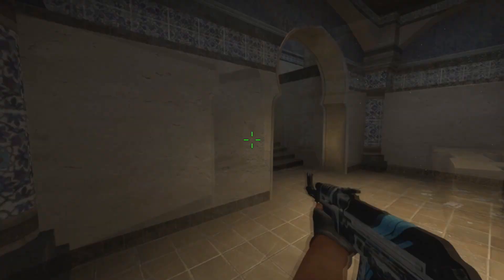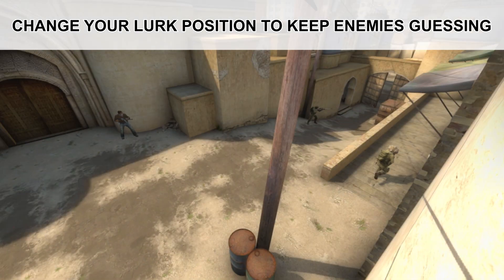Another key thing is if the same thing happens twice in a half, you always want to change your lurk position. So you might start lower B the first time you lurk. The next time you're going to want to be back mid, like hiding in the corner.